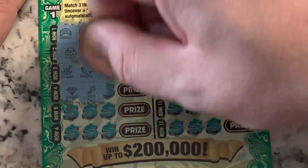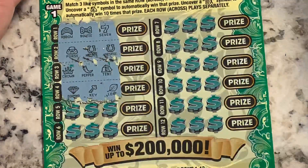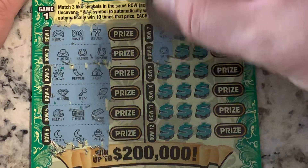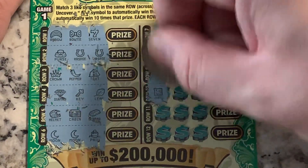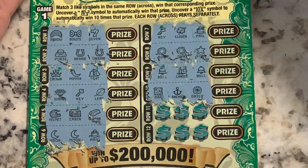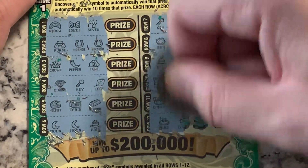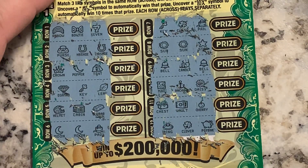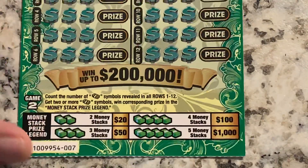A 10x or money bag — show your face. I don't see anything on that side, nothing there, nothing there. Chest, bolt, cherry, ring, clover, piggy bank — nothing. Bonus spot: 51, need a 50. Ticket seven.